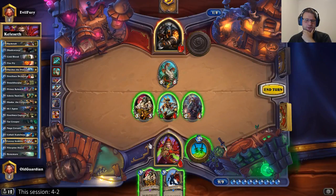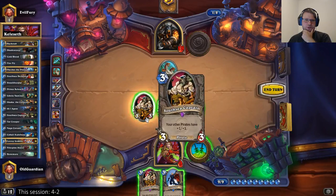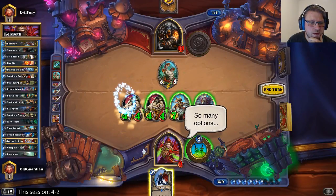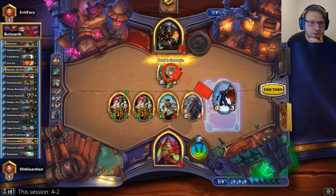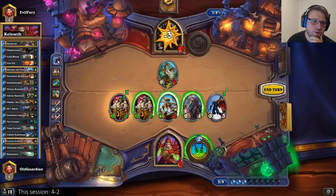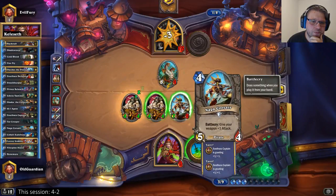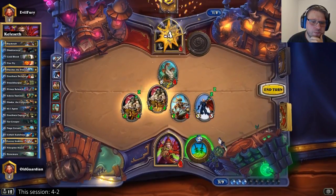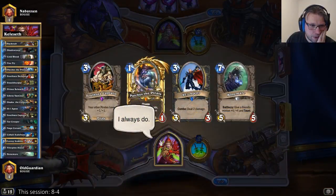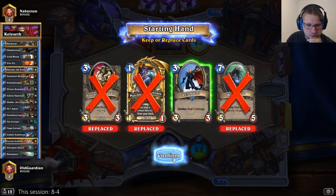I can kill the Bittertide Hydra. 6 plus 7 is 13, 13 plus 4 — that's lethal. SI:7 Ancient hits the Hydra, that's 3 to face, and 11 — that's lethal. I don't even have to hit the Hydra. No sweet Prince in the new game, but there's a coin and there's an SI:7 Agent. I think I'm holding on to those. The alternative was to Mulligan everything for the Prince — definitely a viable alternative, but I felt with the coin the SI:7 is just good enough to hold.